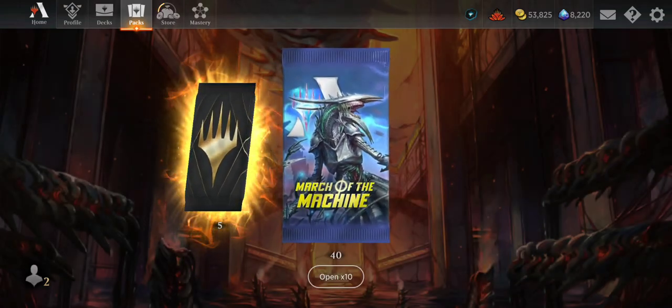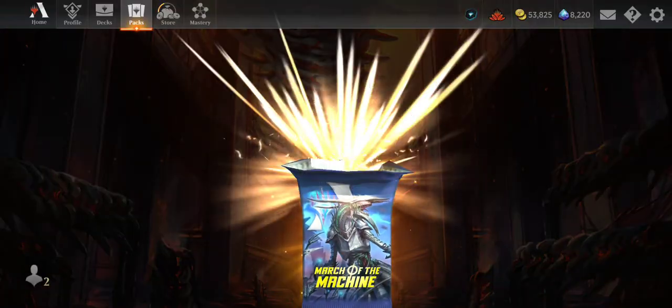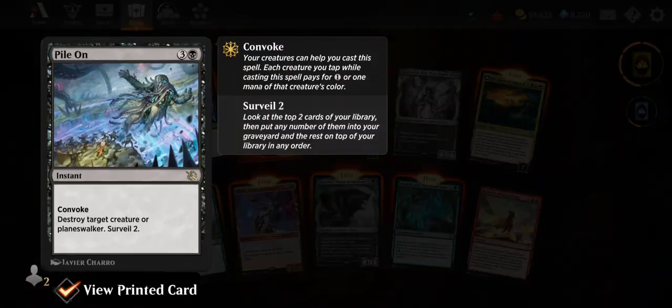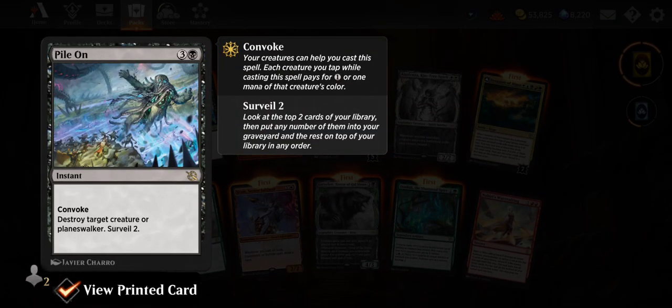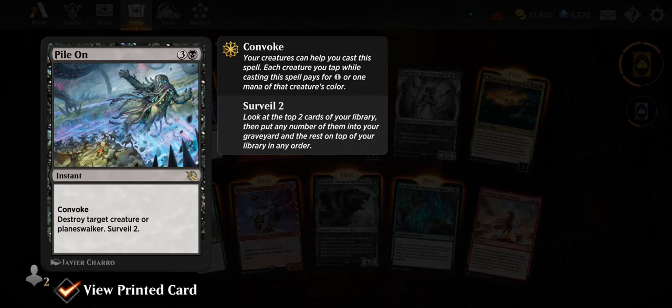Now we're just going to open packs ten at a time. We got Pile On — four mana convoke, destroy target creature or planeswalker then surveil two. Pretty cool, I like that.